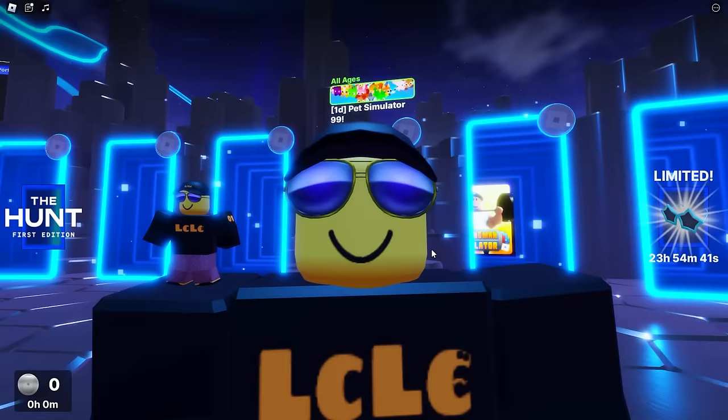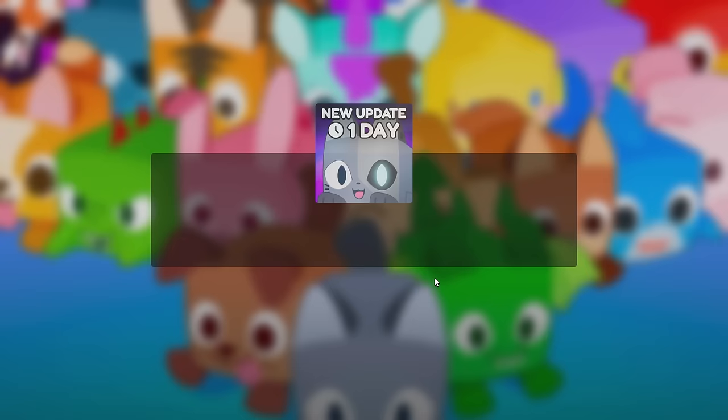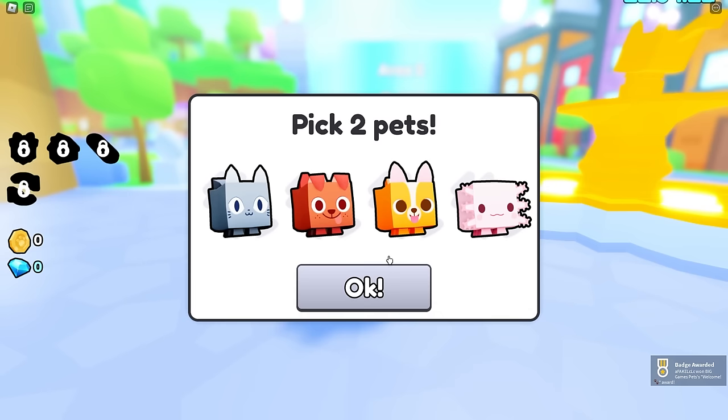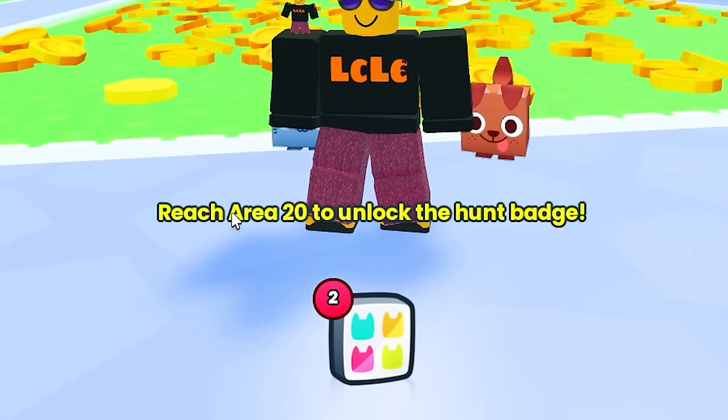Pet Sim — I found Pet Sim! So we're going to just step in this portal here and get our first badge. Luckily, this game is for all ages. We are teleporting to Pet Sim 99 by Big Games. Oh, I won a badge! Welcome — wait, that's not the correct badge. Let's pick a pet. Cats are the best — we can pick cat and a dog. What we've got to do is get to reach Area 20 to unlock the hunt badge. So this is easy — I'm a pro at this game. Follow me.